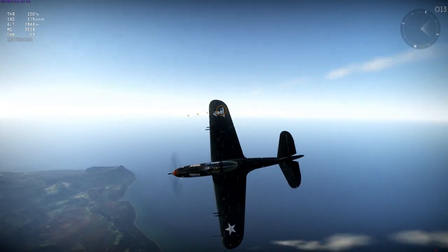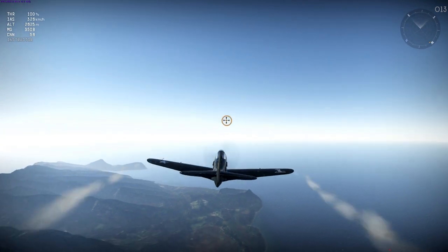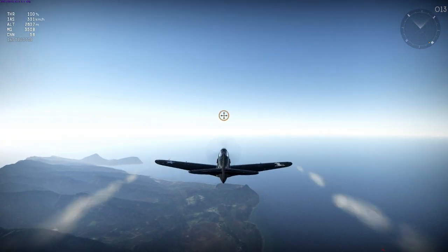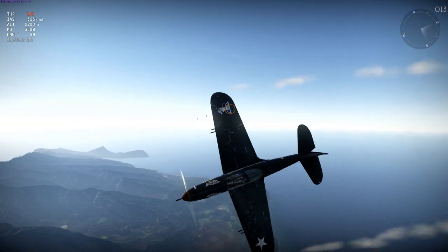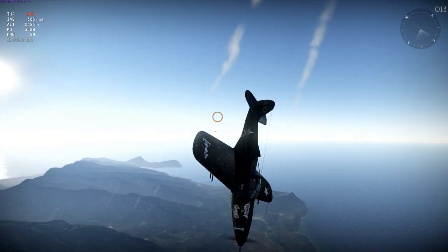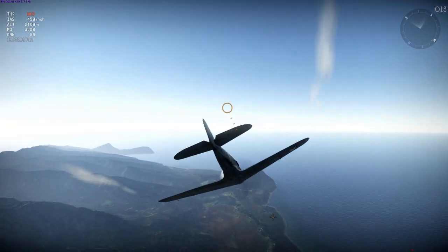So it has average ailerons and poor elevators - so how about the rudder? To see whether it's stronger or weaker than the elevators, I simply need to hold both rudder and elevator keys together. As you can see, the plane pulls to the side far more than it pulls upwards, and this tells me that the rudder authority is quite strong. I'll be showing how to exploit that later in the video.